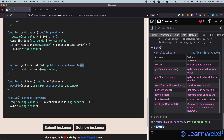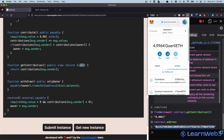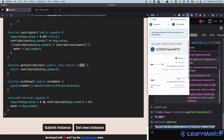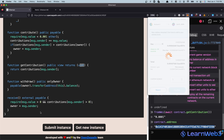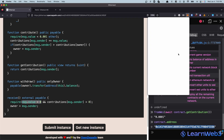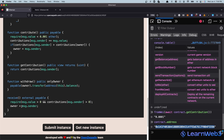Now that our contributions are greater than zero, let's send this address some ETH directly. I'm going to copy the contract address, go to MetaMask, and send this contract address a tiny amount of ETH - 0.00001, it doesn't really matter, it just needs to be greater than zero. We'll wait for this transaction to be mined.